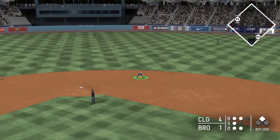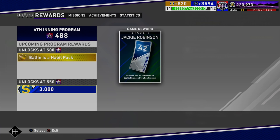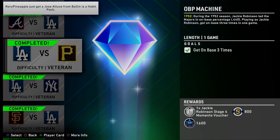That card is absolutely insane. I wasn't expecting them to drop a 97 Chapman in the Ducks on the Pond pack — I was kind of predicting Chapman for the Stage Three Team Affinity for the Reds, but we can eliminate that. I tweeted that out as well.